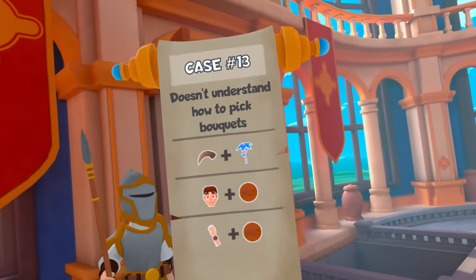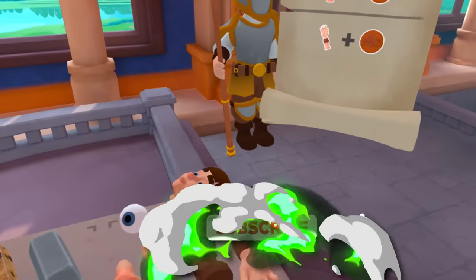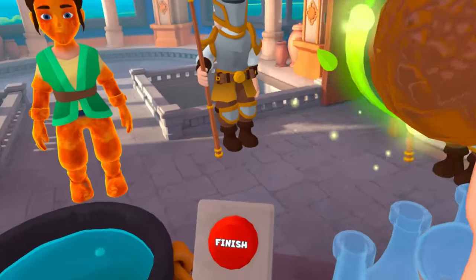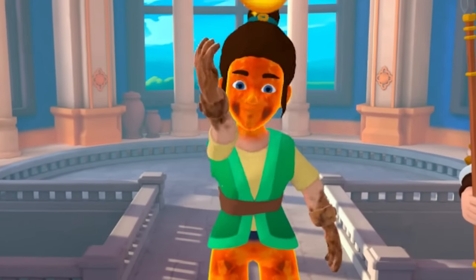This person doesn't understand how to pick a bouquet. That is so sad. The first thing we might need to do is kind of fix this lava problem you've got going on. Let's put this arm in - it's all good. Let's get some dirt and just rub a bit of dirt in it. That's what my mum used to say. There we go. Have some dirt.